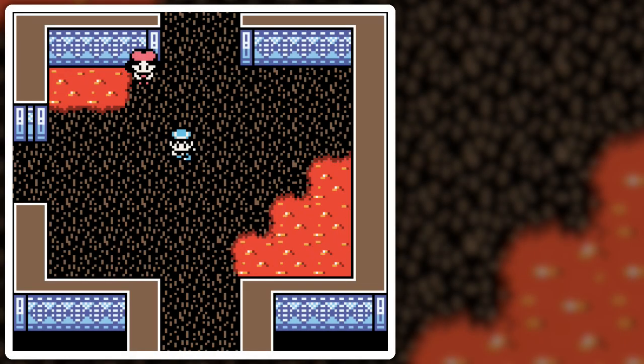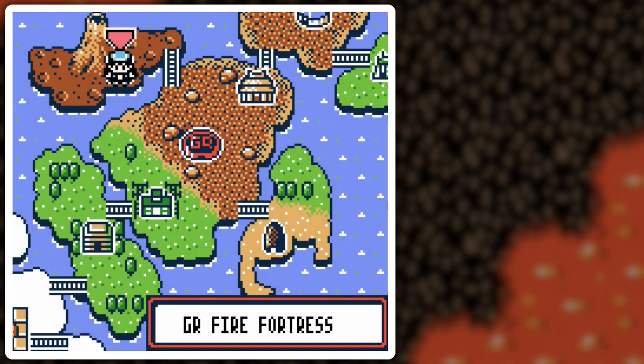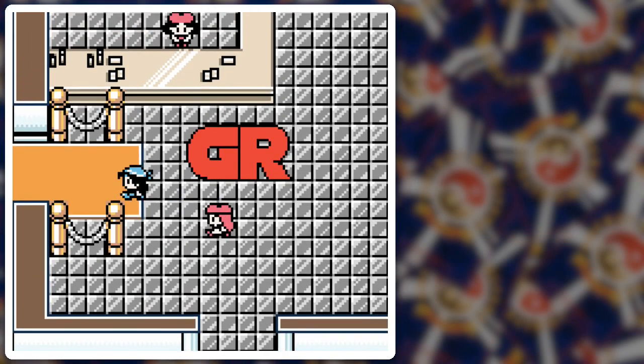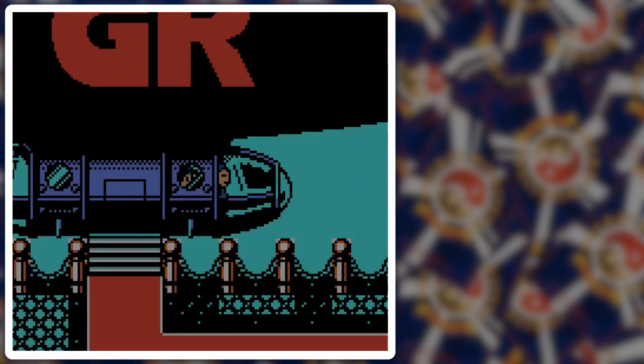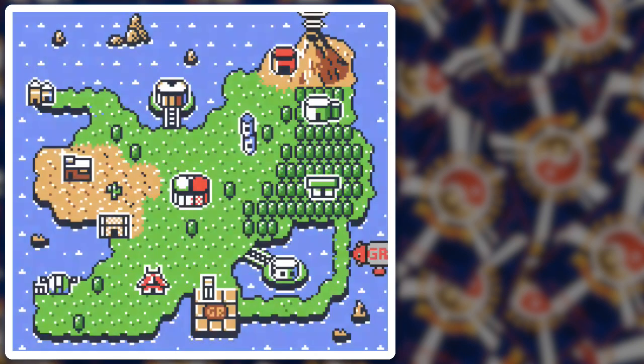Hello everyone and welcome back to the walkthrough! What am I doing at the lobby of the Fire Fortress? That's not where I was last time. In the next part I did a little bit of a flub because I didn't really know what was going on. What I should have done was when I left the Fire Fortress, I should have gone over to the airport and headed to the Challenge Hall, because there's a guaranteed tournament going on with a guaranteed prize that you definitely want to get.